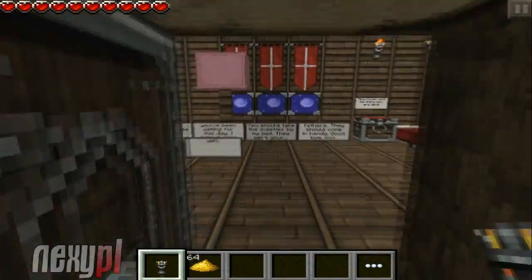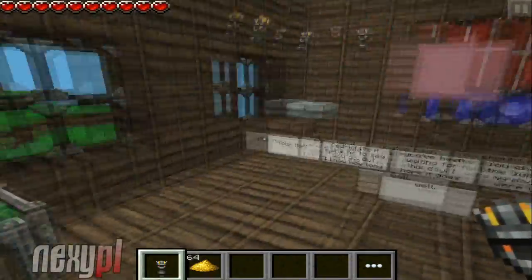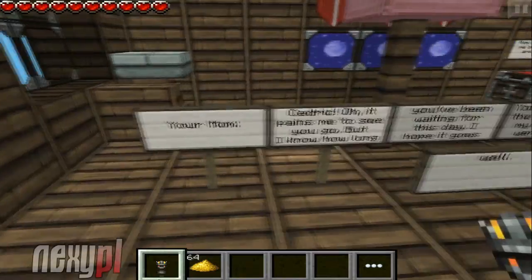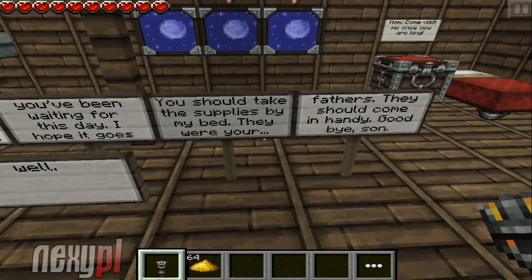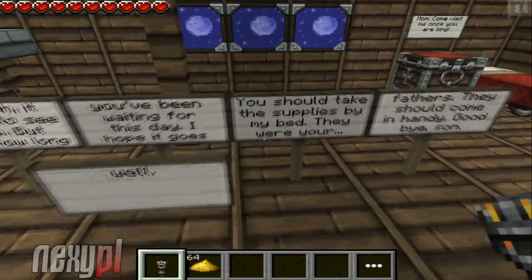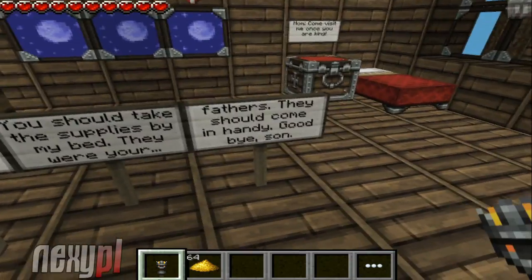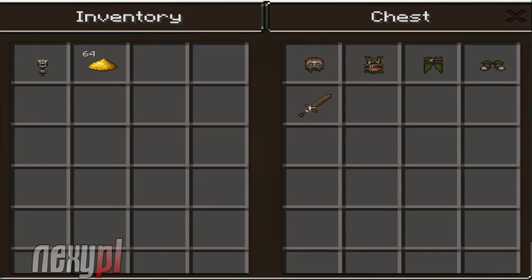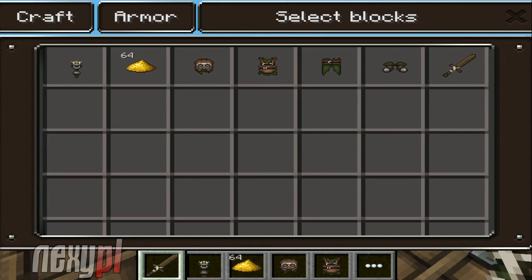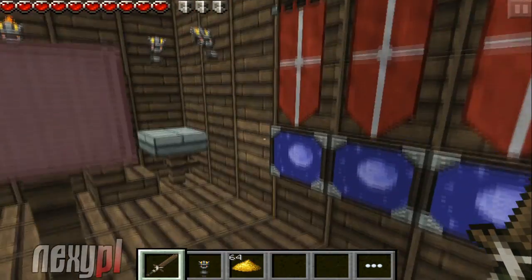Mother's house — let's go to mother's house! Your mama, Cedric — it pines me to see you go, but I know how long you've been waiting for this day. I hope it goes well. You should take your supplies by the bed — they were your father's. That's your common head on the journey — you're passing. Mom, come visit me once I'm king. Oh, it's leather armor and a wooden sword! We look cool now, we look good enough, and we got a wooden sword — so that's pretty awesome.